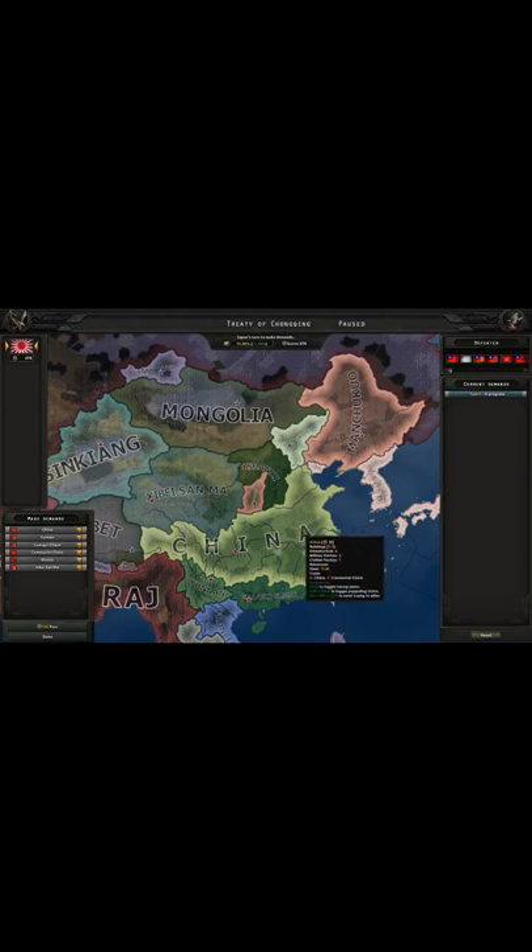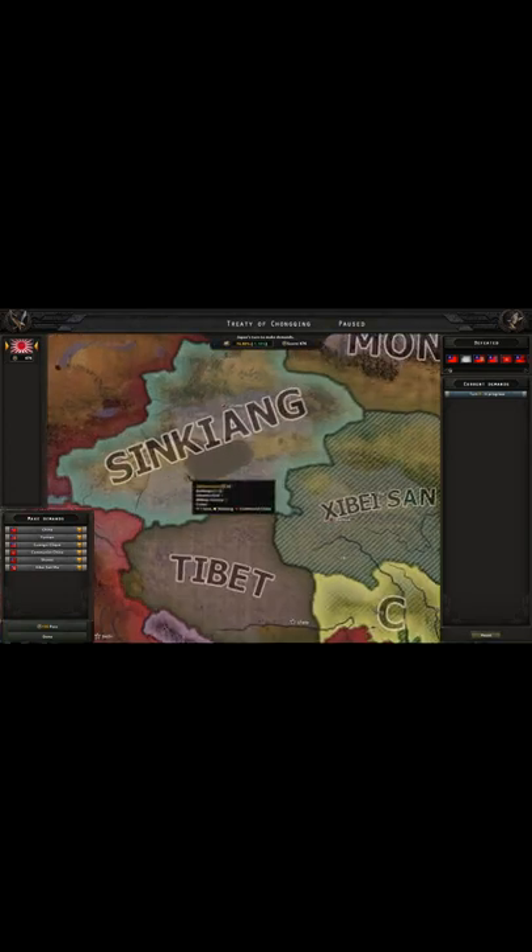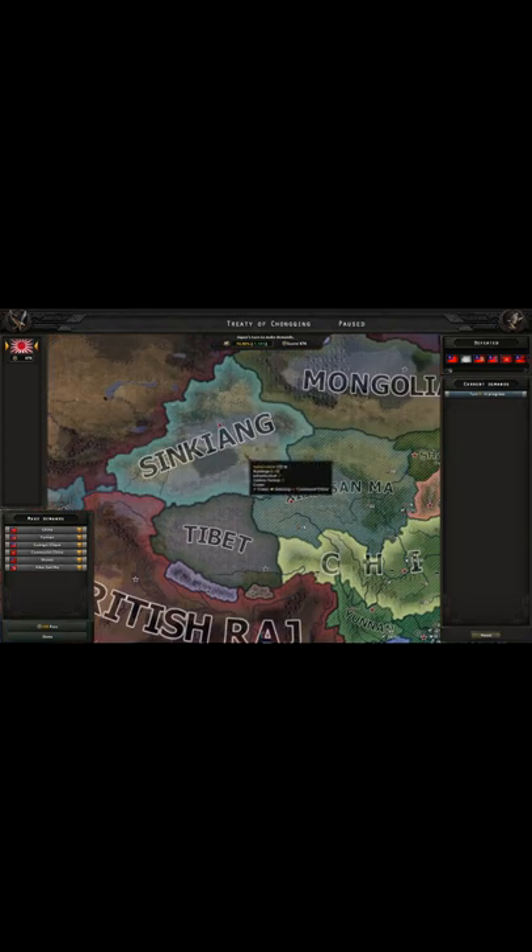Has this ever happened to you before? If you're playing as Japan, you defeated the Chinese United Front, but you can't annex Sinkiang. Sinkiang is not very important — it has barely any industry, population, or resources — but its existence is really annoying.